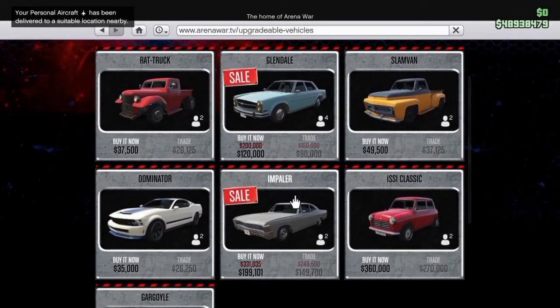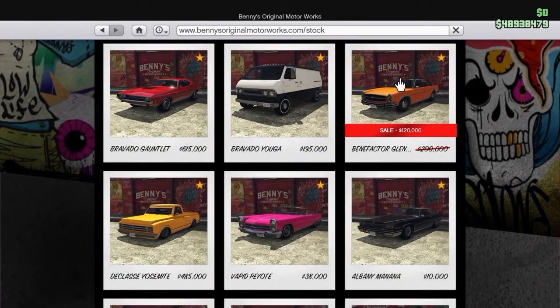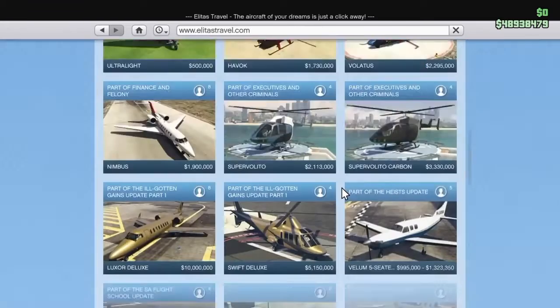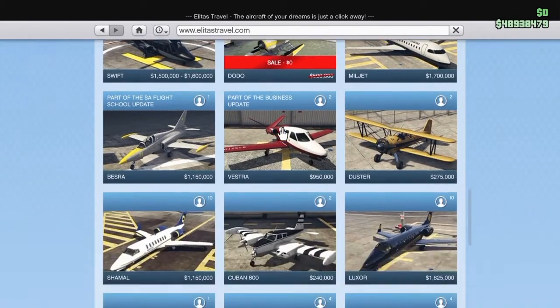Now from the Renewable website, we only got those two cars on sale: the Glendale and the Impaler. From the Vanish website, we got this car which is on sale. And from the Elitist website, we got the Dodo, which is totally free — that's pretty good.